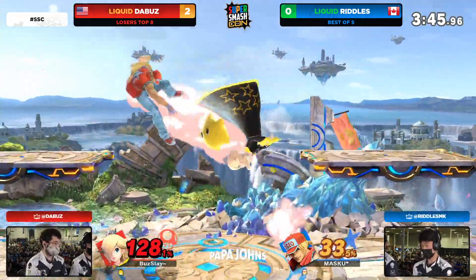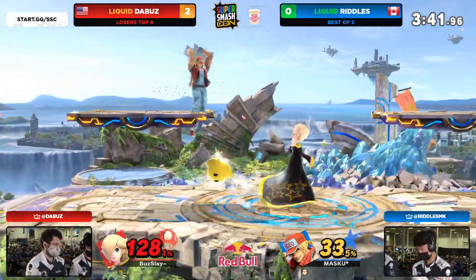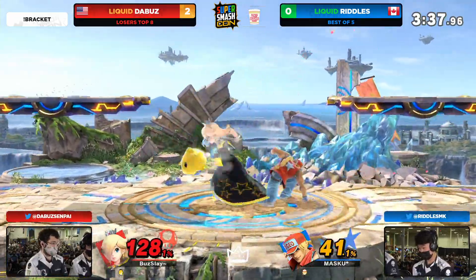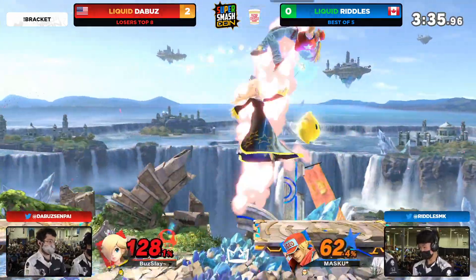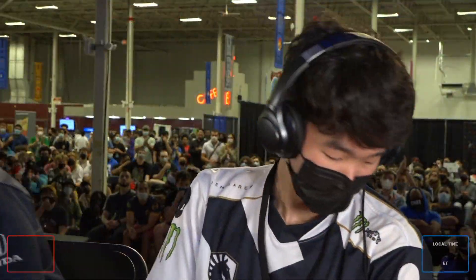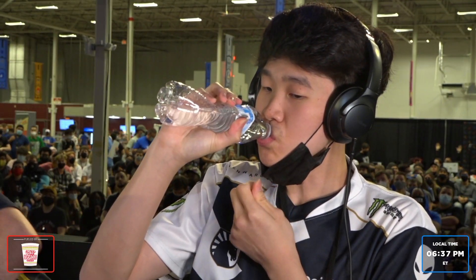Wanted to go for the ledge grab there, but the missed input from Riddles is going to cost him positioning. Now the Luma's back — just that one input error could mean everything. It gave free space to the Buzz. The shield pressure coming in. He gets a reset too, but you're trying to contest him with the uppercut fist. This is Riddles — these fists are on fire. Riddles punching in game four for this set.